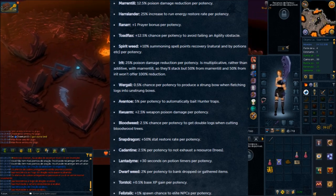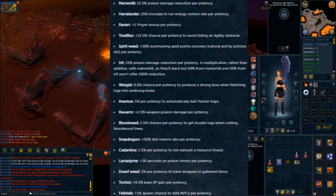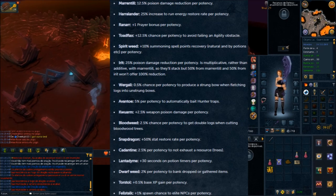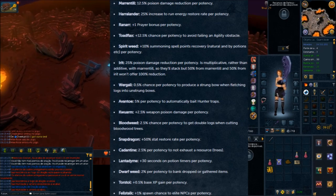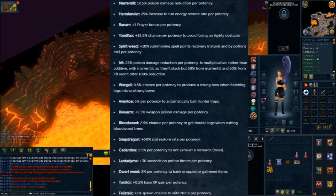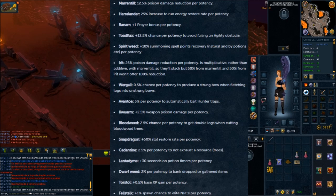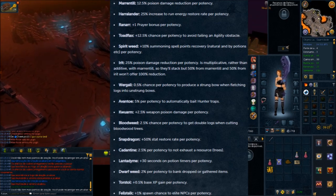Erit is 25% poison reduction per potency. Marantel and Erit stack in a weird way — they're not additive, so 50% for Marantel and 50% for Erit does not equal 100%. But with the overloaded Erit, it gives you 100% poison reduction. This is one of the other ones I feel is worth it because it allows you to replace Venom Blood, which is very nice. The only place it really applies is Greg, because a Salve will cover you in every other circumstance.